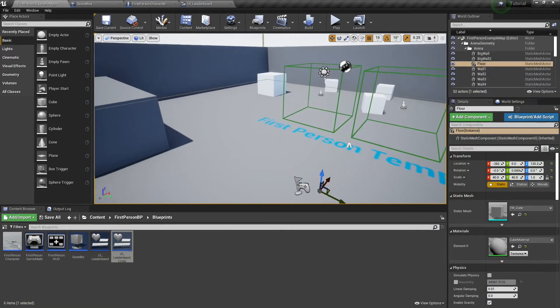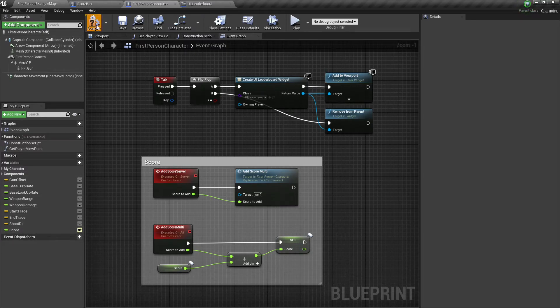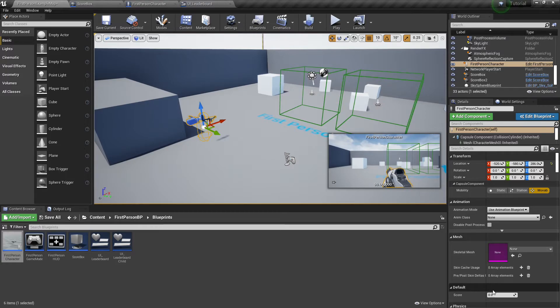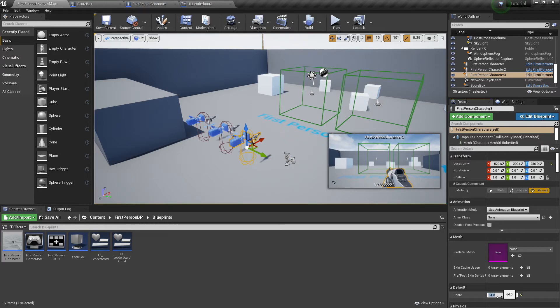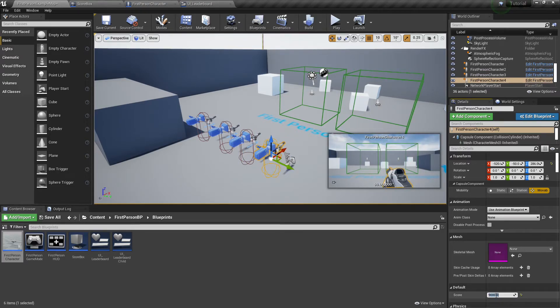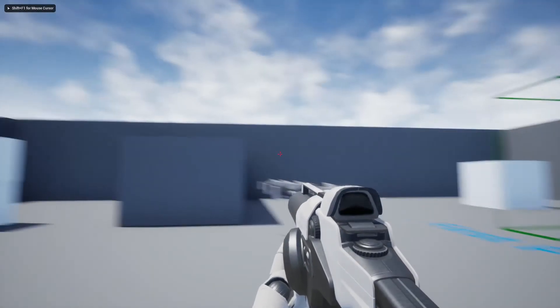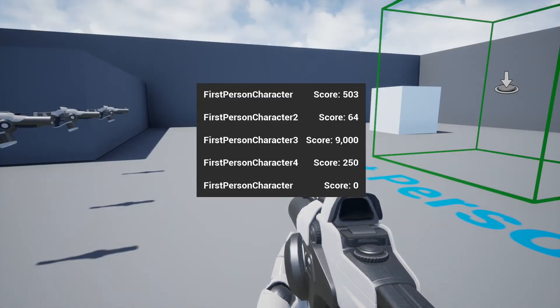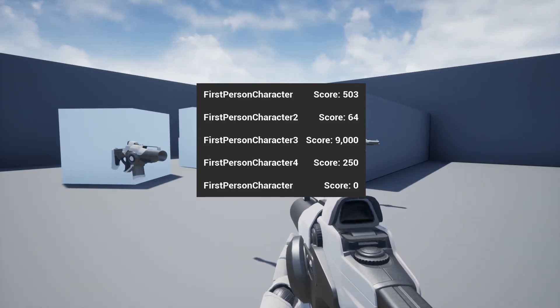I kind of want the highest score to appear at the top of the list. So for the next part of this tutorial — and this is the part that requires the plugin — we're going to sort all of the scores from top to bottom, so whoever has the highest score will be on top. For testing, I'll drop a couple of first person characters into the world and make their score instance editable. I'll set scores manually: 503, 64, 9000, and 250. Our scores are not in order at all right now, so we want to organize these based on how high the value is.